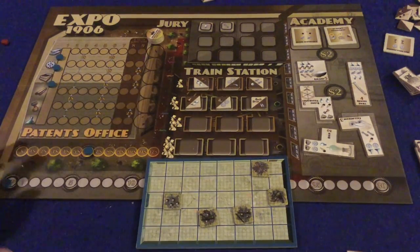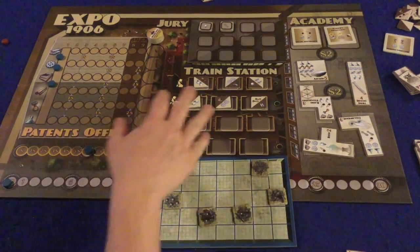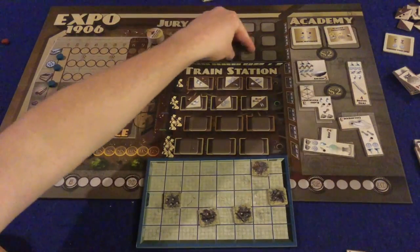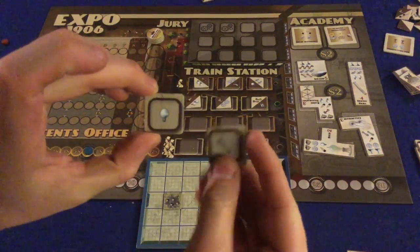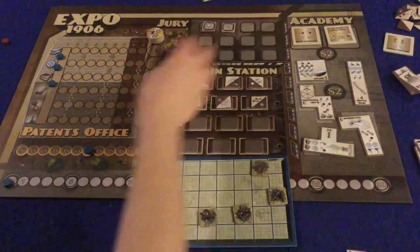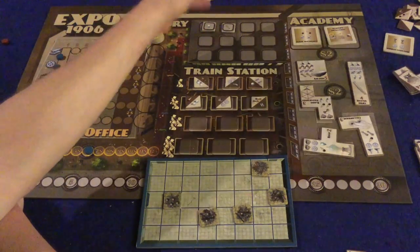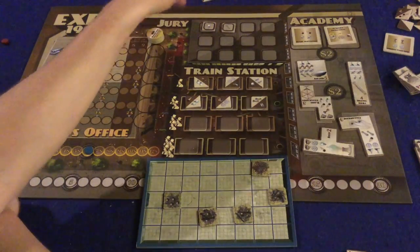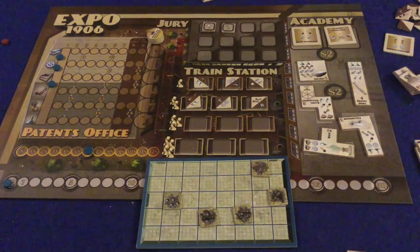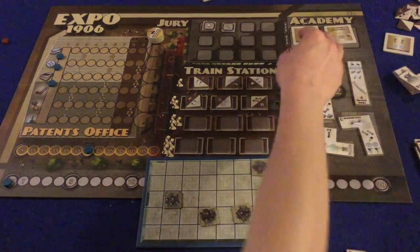Looking at the board: you journal over here, track your money here, and victory points are down on the bottom. The train station is where you purchase components for your board. The jury decides whether electric or steam-powered items are preferred — it's a tug-of-war, and at the end of the game whichever wins gives extra victory points for matching inventions. The academy is where you spend skyscraper money to purchase inventions or academy upgrades.